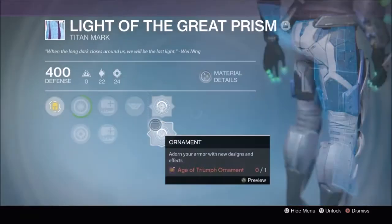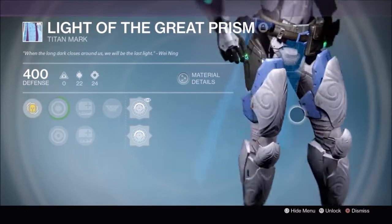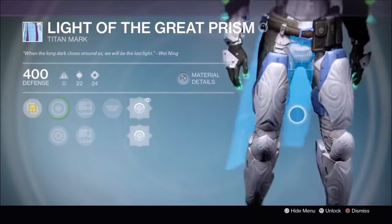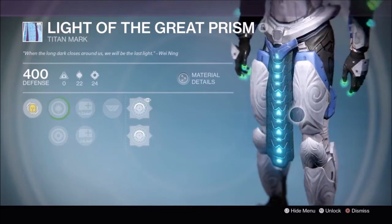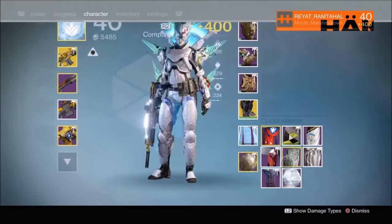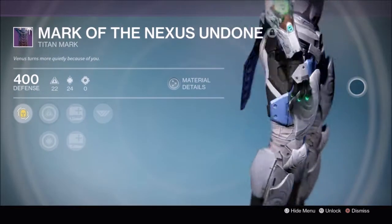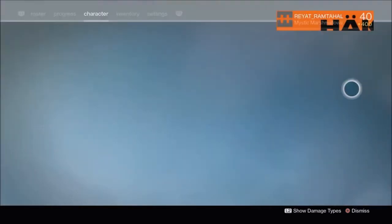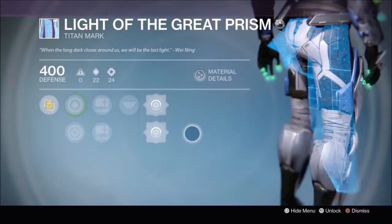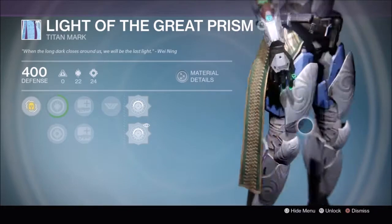And I got a class item. This ornament here reminds me of the Nexus one — the Mark of the Nexus Undone. I think it looks pretty similar, like a reskin, but it's pretty cool. And then this is the second ornament. Looking pretty cool, I like that one.